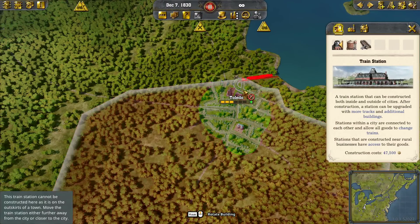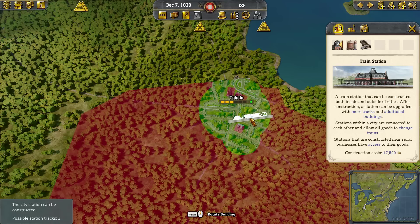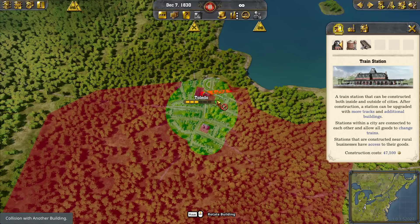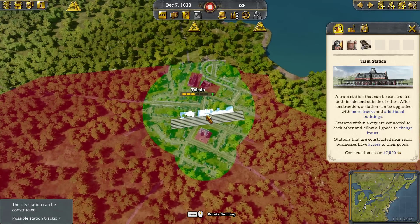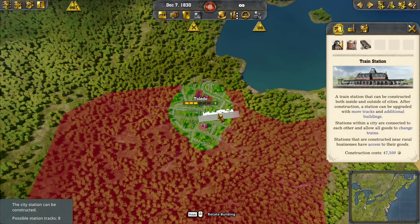Let's talk about putting stations in a city. You go to building construction, railway buildings, train stations. Each city can have a grand total of three stations in it, and that counts your competitors. So if a couple of competitors are already in a city, you can join the party but you can only add one station. Here we've got Toledo — it's our capital in this one. You can place the station in the town as long as it is touching a significant portion of the green section, which is the current town boundary.